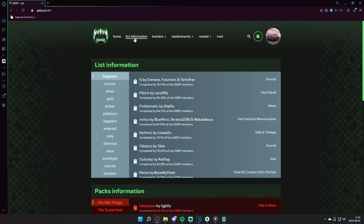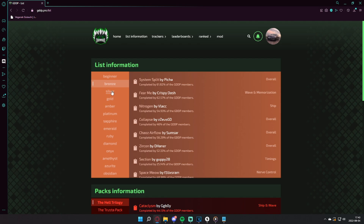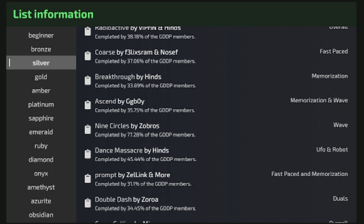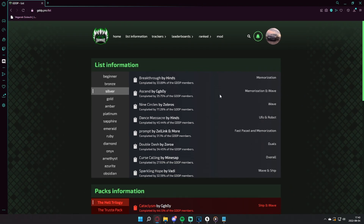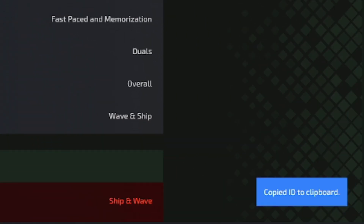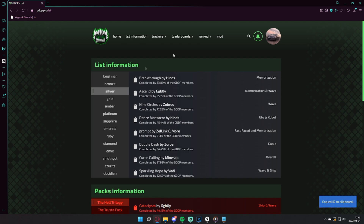To find the tiers, go to List Information and select the tier you want to play, then pick a level of your choice. To the right of each level you will see a skill set, in case you're looking to improve a certain play style such as shift wave, nerve control, memorization, and many more. Once you pick a level, simply click the notepad and the level ID will be automatically copied to your clipboard — it doesn't get any simpler than that.